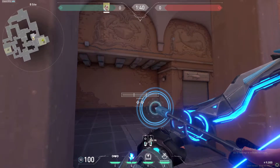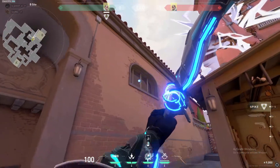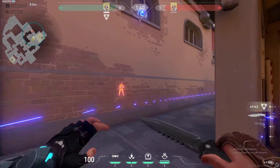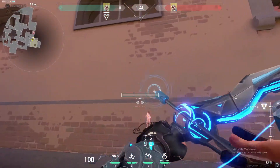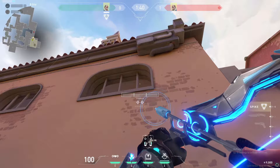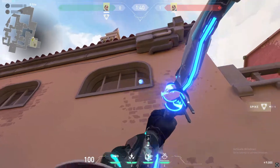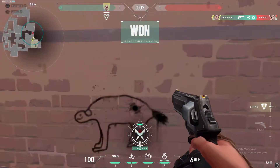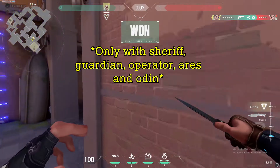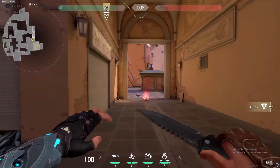It only reveals if you're in line of sight, so you can essentially see enemies through walls by scanning ahead. At the start of the round, when attackers push through, you can wallbang them. So at the start of the round, throw a Recon Bolt down there and then wallbang — this is a wallbangable spot, but only with a Sheriff. That's the good thing about having a Recon at main.